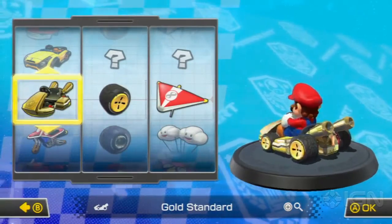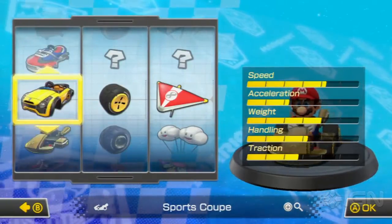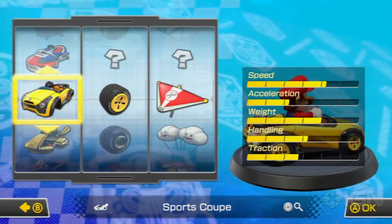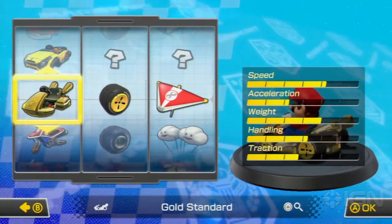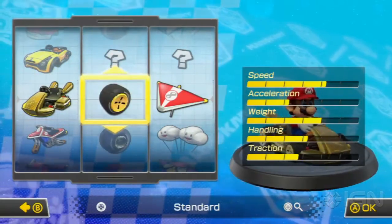You can see here that the gold standard cart is pretty similar to some of the other carts. It has really high speed, it has a high weight, and it handles a lot like the sports coupe. For more on secrets, carts, unlockables, and everything, check out IGN's Mario Kart 8 Wiki.